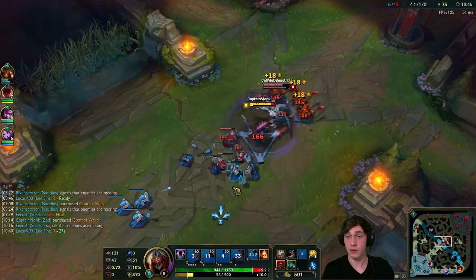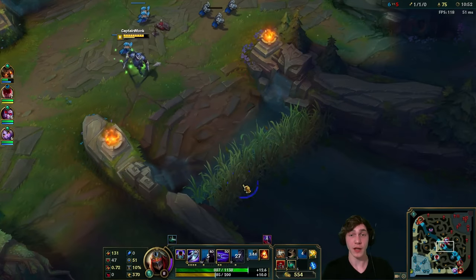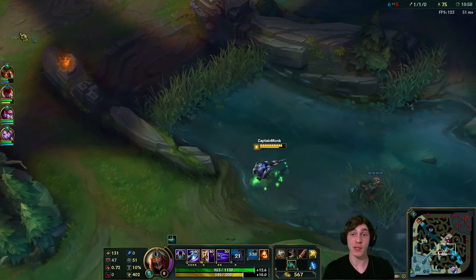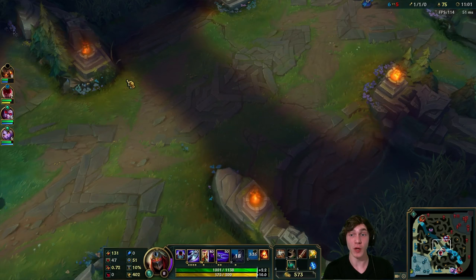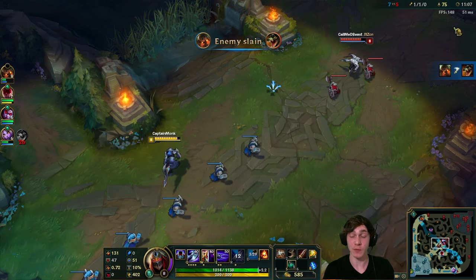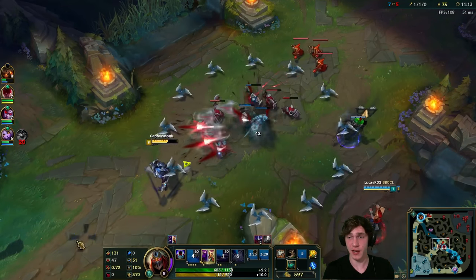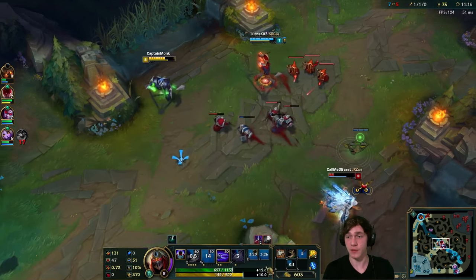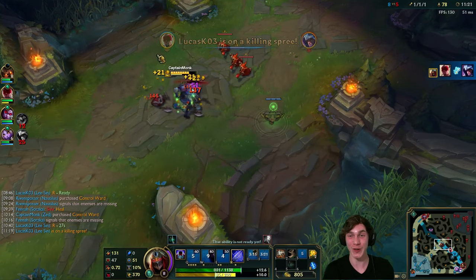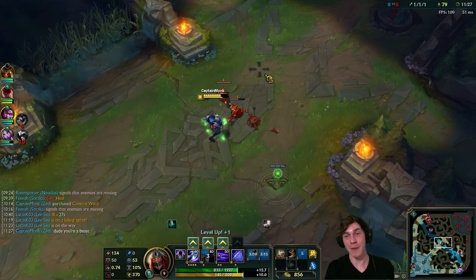Let's see if we can hit him with some shurikens. Way back when Zed first came out, everyone was convinced Q then E max was the way to go. For a long period of time that was what people believed, but then people did the math and realized that maxing W second was actually the way to go.